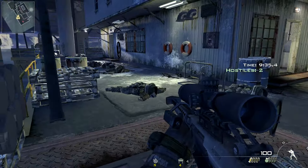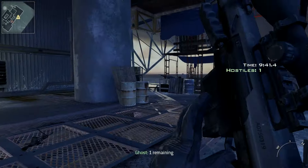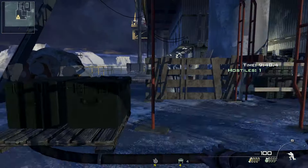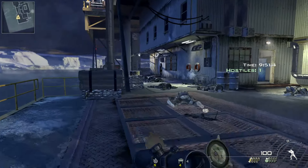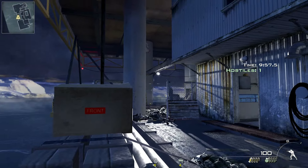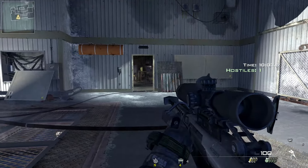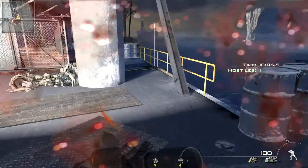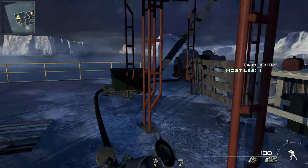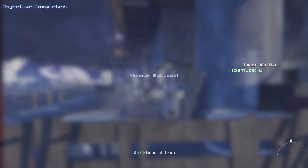Just keep walking through your graveyard of juggernauts and hang back — the last one should come to you. Definitely don't want to get too hasty. It doesn't look like he's in the side room, so the last one spawned. Back to my safe spot to finish him off. And that's it!